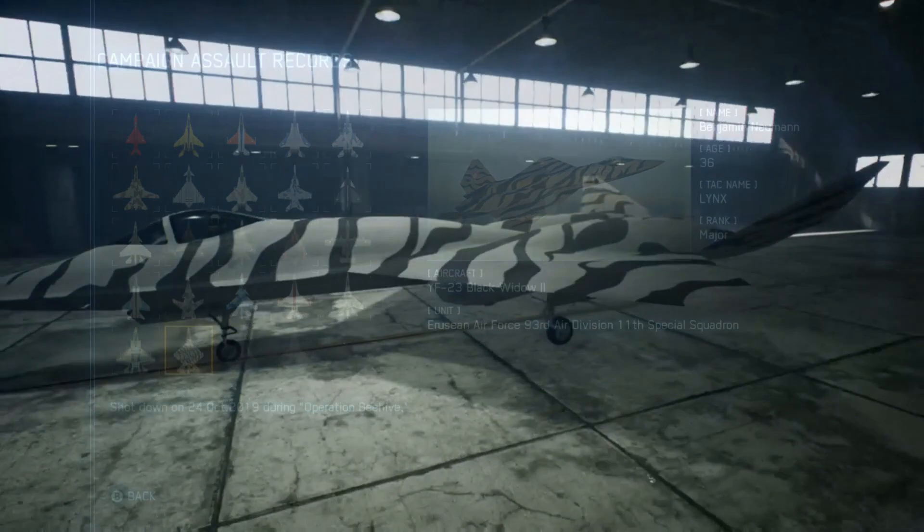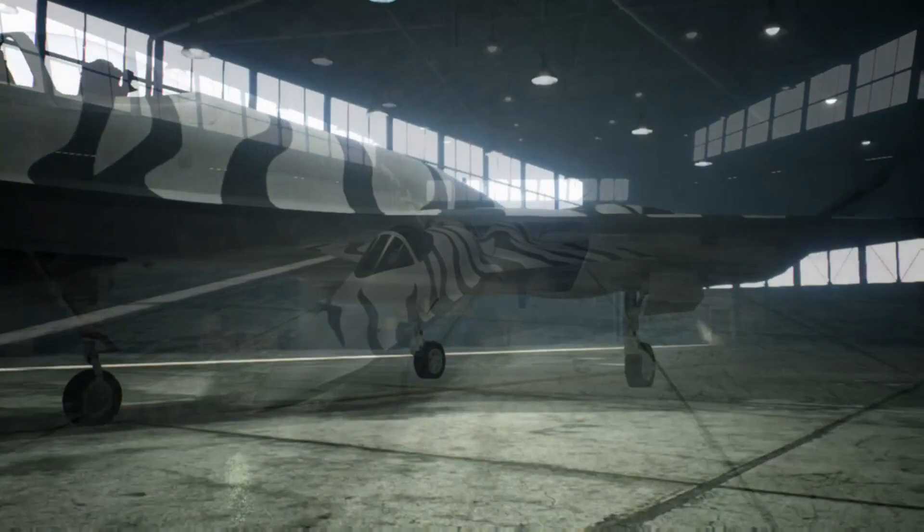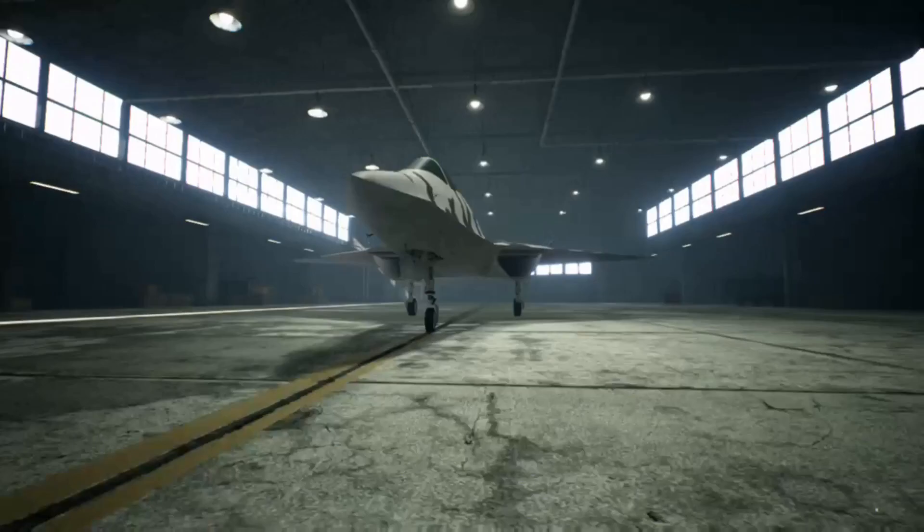I'm going to go ahead and show you the skin. It's the YF-23 Black Widow Mk2 with a sort of black zebra-ish type camouflage over the top of it and just a standard grey paint job on the bottom of the aircraft.